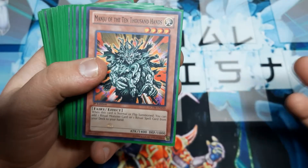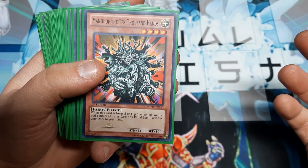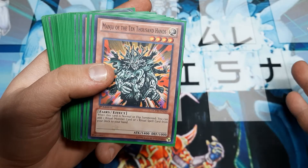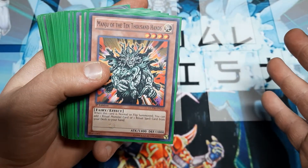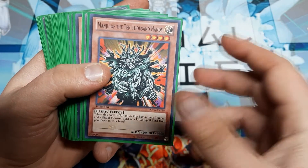Manju: on a normal or flip summon, we can add either the ritual monster or the ritual spell from the deck to hand. This is just going to help us pivot and set up for the right amount of Incantation cards, and get us right into the Blue Eyes Chaos Max Dragon.